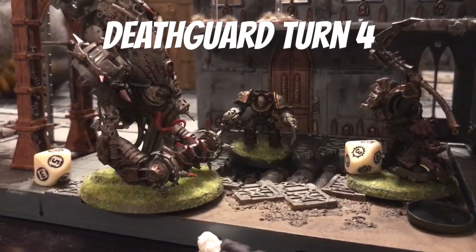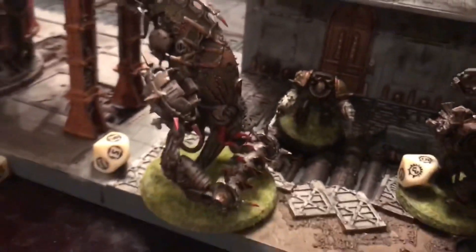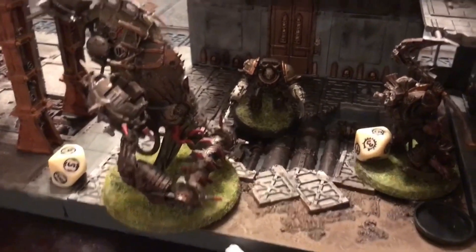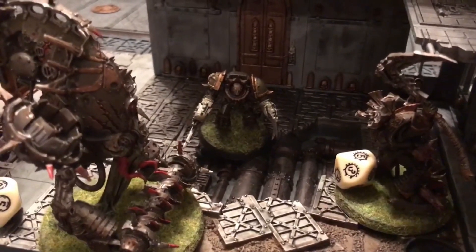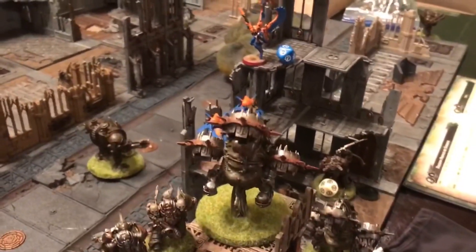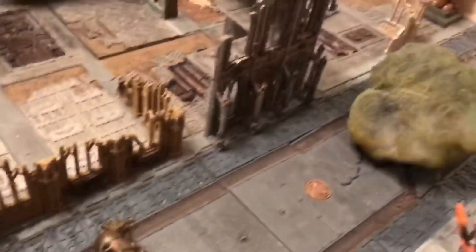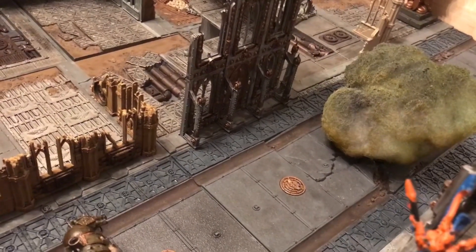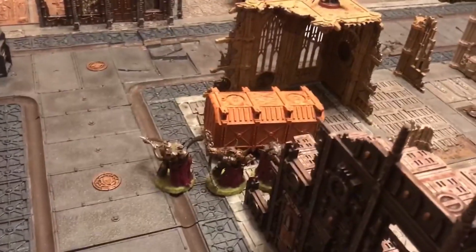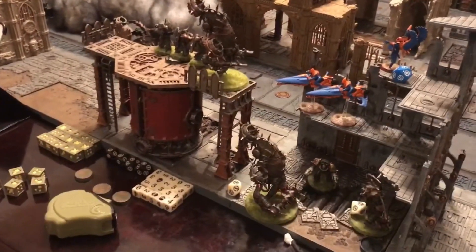Conclusion of Death Guard turn four. The Wraith Guard and Dire Avengers made it in during the fight phase. Called in backup with the Bloat Drone Flesh Mower and Chaos Lord, both charging in. Got the Wraith Guard down to one wound, and then Typhus with his Blades of Putrefaction did the remainder. Up here, shooting with Marines and the Bloat Drone killed five Swooping Hawks — one left. Brutus finally took down the other Wraith Guard with flamers. Death Shroud moved up very slowly. At the end of Death Guard turn four, we've got ourselves a little breathing room.